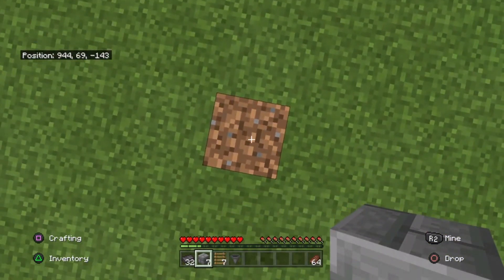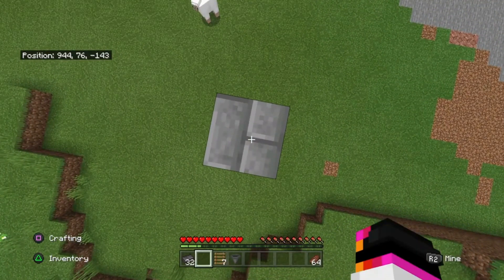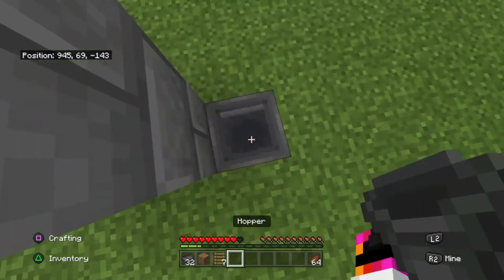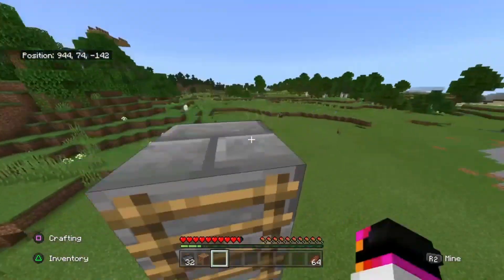The first step is just to pillar up 7 blocks: 1, 2, 3, 4, 5, 6, 7. Now we're going to fall to the bottom, break either a block to the right or to the left — we're going to choose the right — and just place a hopper. Then we're going to place the ladders up to the top.